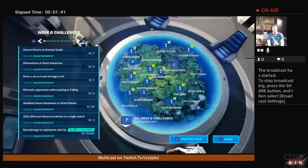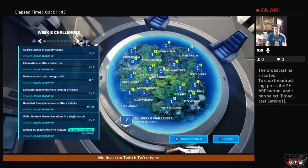Let's take a look at the map challenges for week eight. First, we want to search chests at Sweaty Sands — as usual, we need seven of those. Next, we want to get eliminations at Stark Industries. Stark Industries has been hot ever since it was released, so I don't see you having any problem getting eliminations there — sometimes they even count bot eliminations.